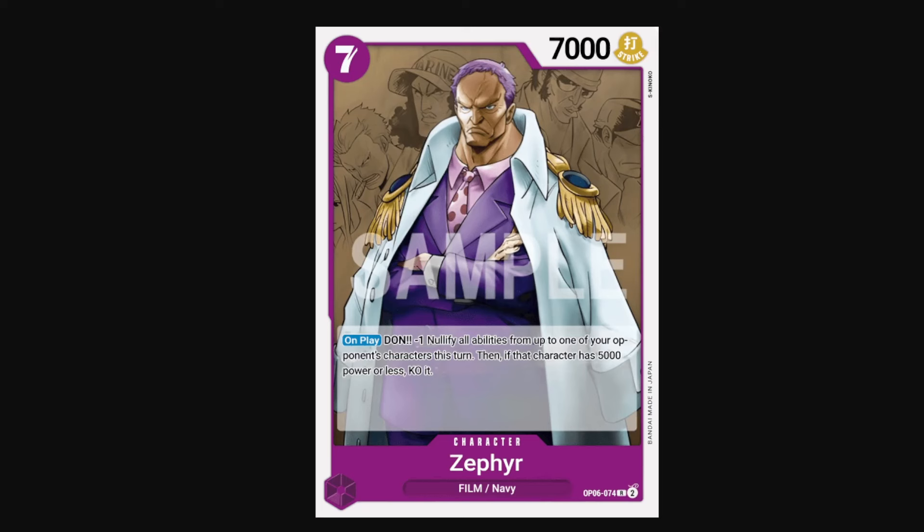We also have Zephyr — 7-cost Zephyr with 7k power. On play, Don minus 1: you can nullify all abilities from up to one of your opponent's characters this turn. Then if that character has 5000 power or less, you can KO it. So it's a 7k body that can KO a 5000 power or less card. If you do combo it with Raise Max, you can kill anything up to an 8k. And it also nullifies abilities that might be relevant — it can get rid of things like blocker or stuff like that.